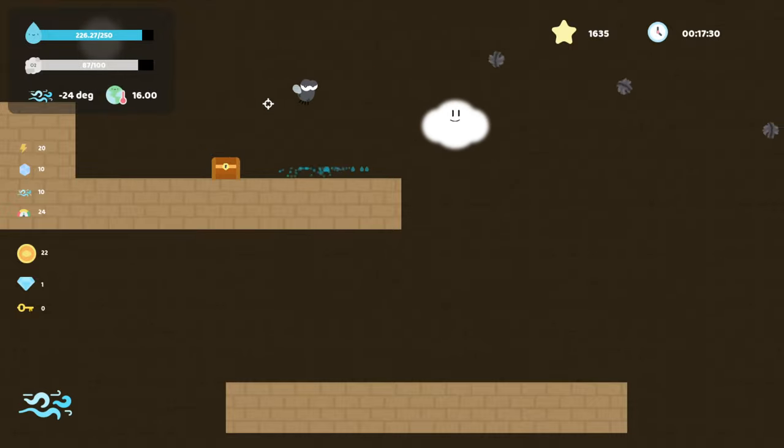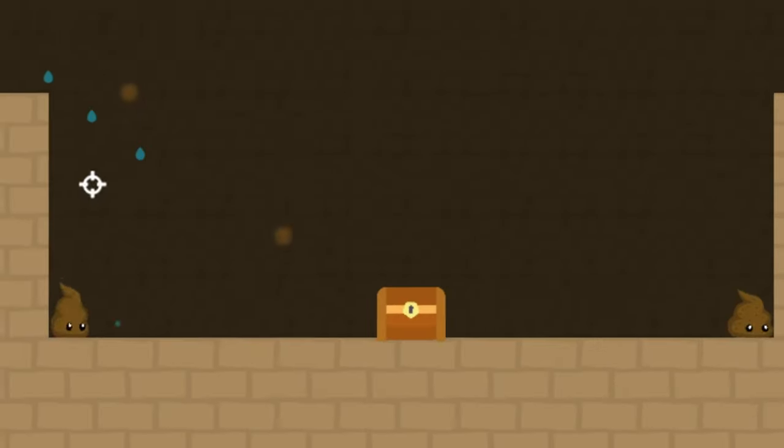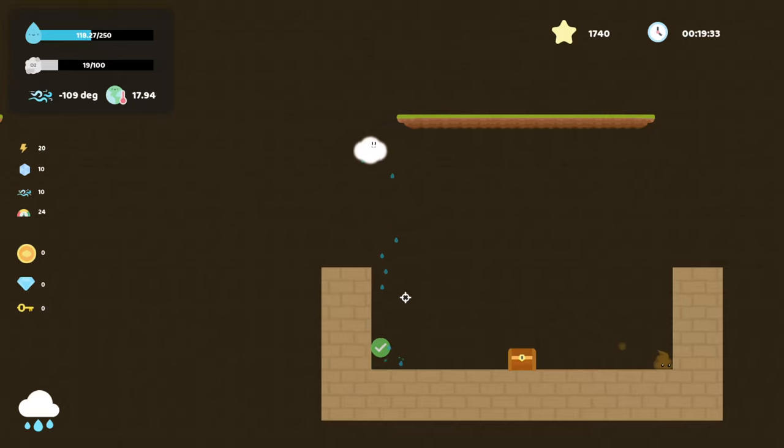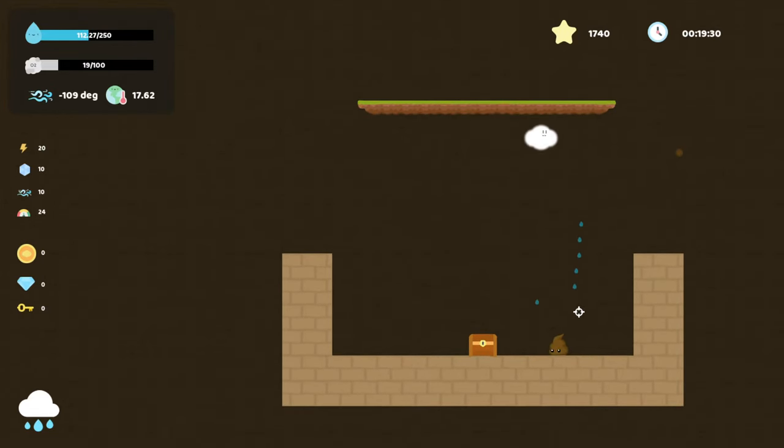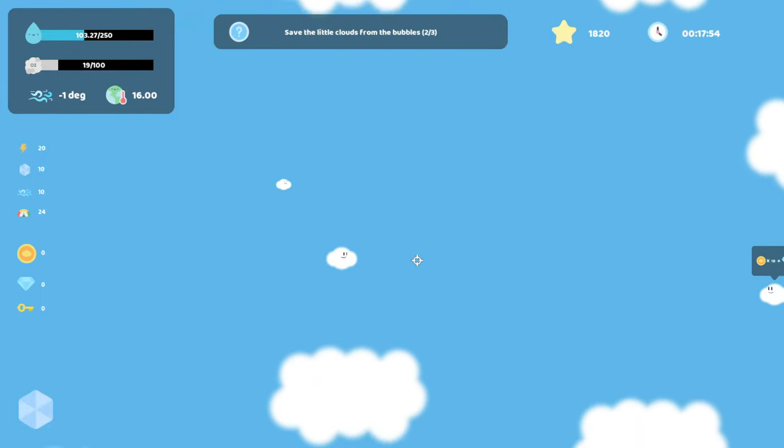Of course, there are battles too, where you fight other clouds and enemies like turtles, bees, grass, and... tarts. Yeah, really. The game never explains why these things are your enemies, though. Why are they all so hostile towards a happy little cloud? It's just trying to live its best life.